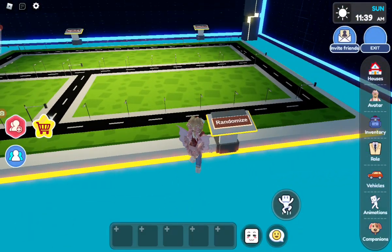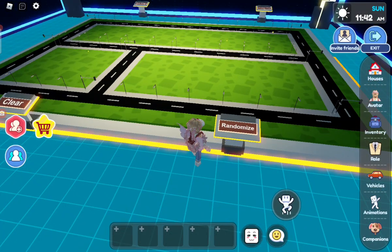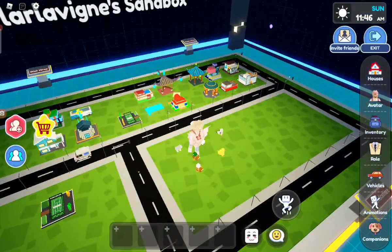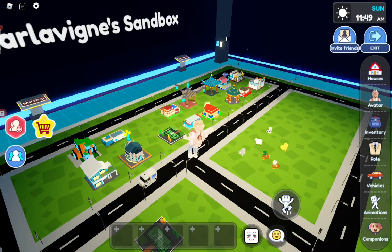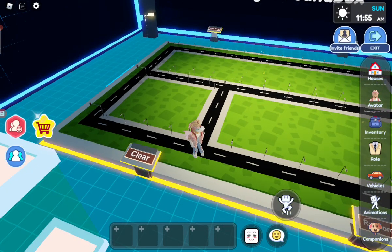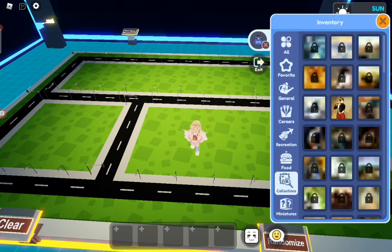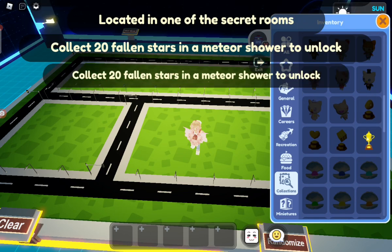Just bring me to my... okay, randomize. Yes! Let's see what it looks like, y'all. Oh my god, this is so cute! Whoa, that's a lot. Let's just clear all so I can get it all. Yes. Alright, this is all my miniatures, y'all. Collections. Now, how do we get collections?